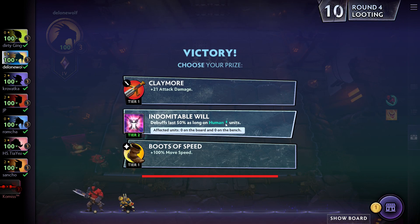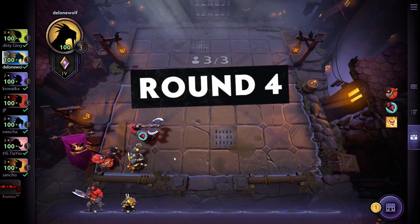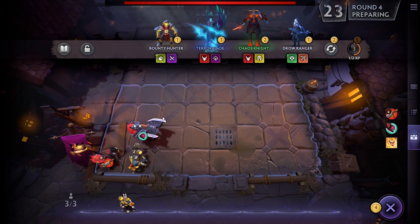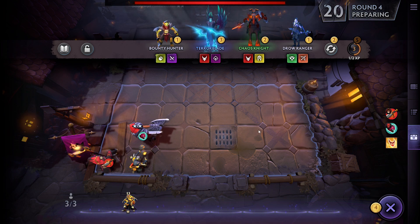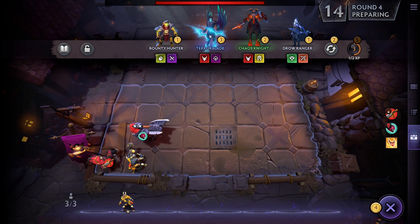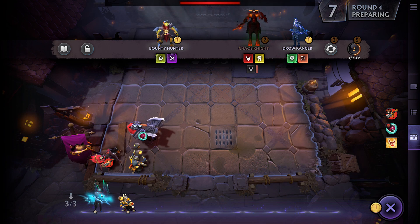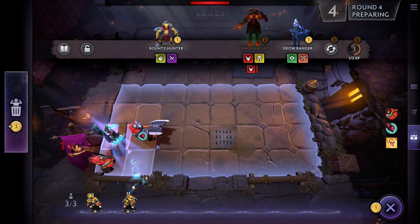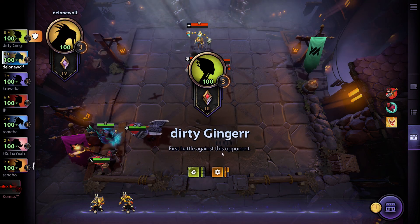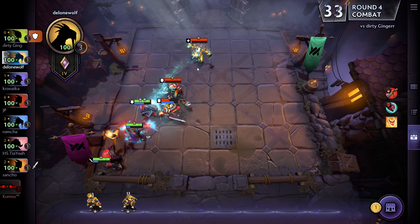I got debuffed, losing 50% effectiveness as long as I have Human units, then I take the increased damage item and give it to Warlock. I get four gold and there's a tier 2 Axe — that's pretty awesome, so we're not going to reroll at this point. Then there's a Terror Blade I have to buy, because he's not just a Demon Hunter, he's also a Demon — so he could be really awesome. I'll place him in the lineup.